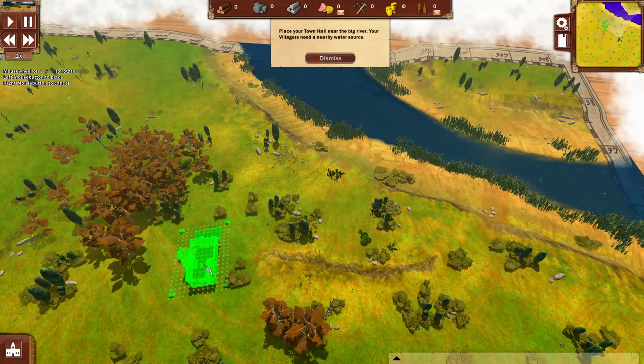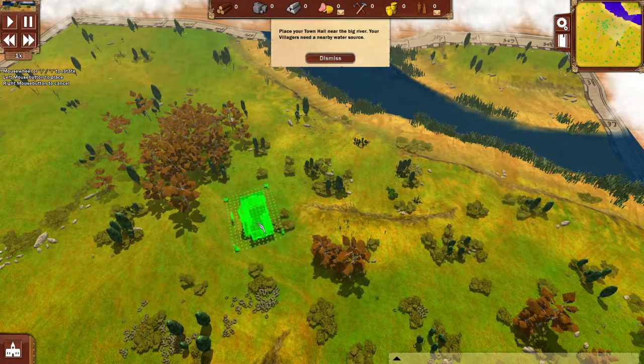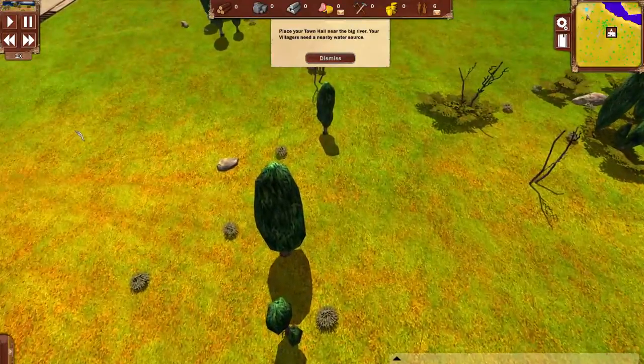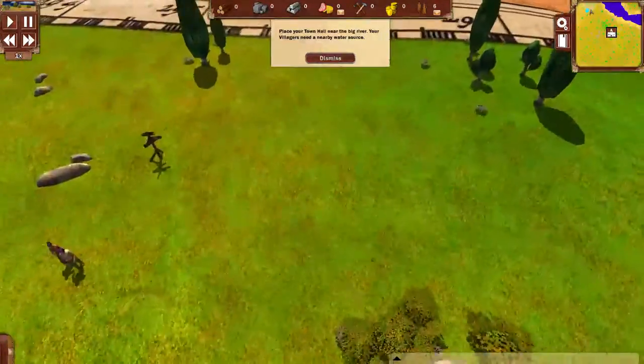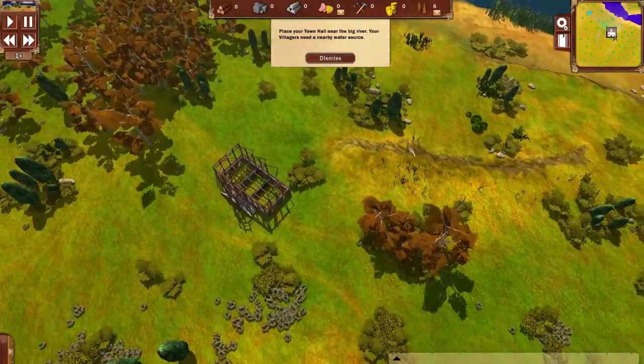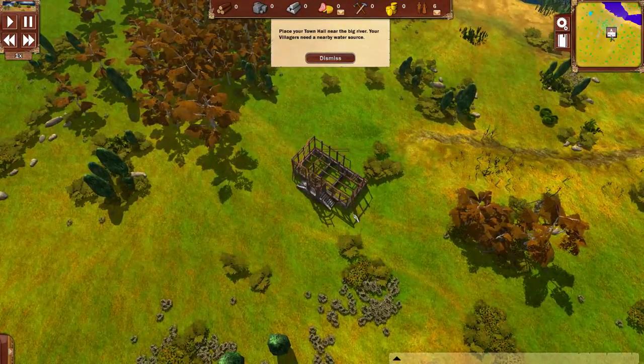Let's make the town hall close by the water. I think it's actually what it says — nearby water source, yeah. And then we're going to get our villagers and they are going to start constructing that town hall. From there, this is going to be our base of operations.